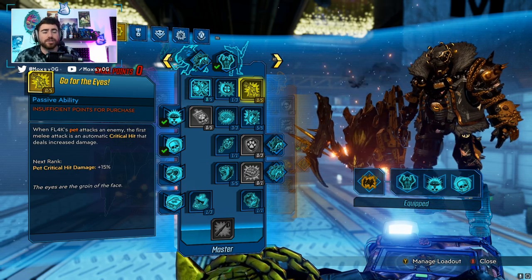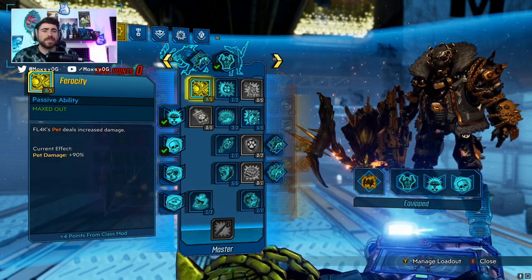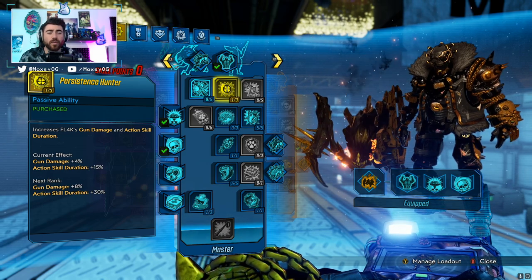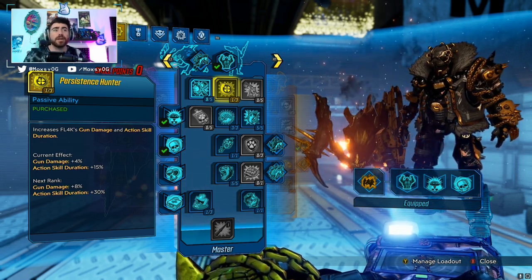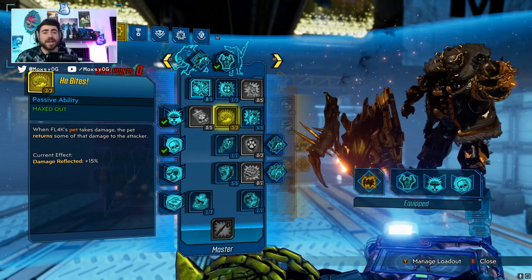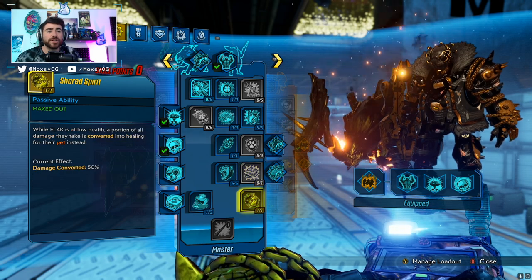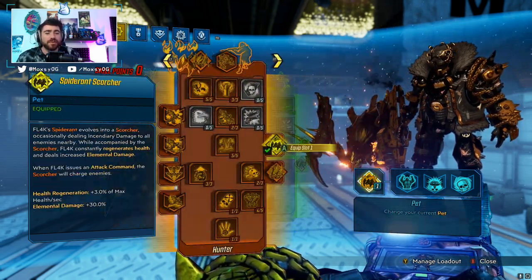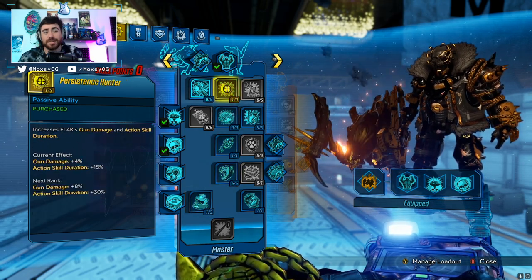Blue tree is a really difficult spec. Go for the Eyes is great for pet crit but you have to balance drone damage versus pet damage. I ended up going into Ferocity for as much pet damage as possible, and one point in Persistent Hunter because we're cycling Gamma Burst — we don't want it up too long or we'll lose our anointments, and cycling it gets us more drones on action skill use. He Bites damage reflect is very strong with Frenzy — these match perfectly together. Psycho Head on a Stick for pet damage and movement speed. We don't need Hive Mind because Shared Spirit is constantly up giving us survivability with our Deathless. Barbaric Yap for pet bonuses, Spider Ant Scorcher for elemental damage boosted by Barbaric Yap, and one point in Pack Tactics.